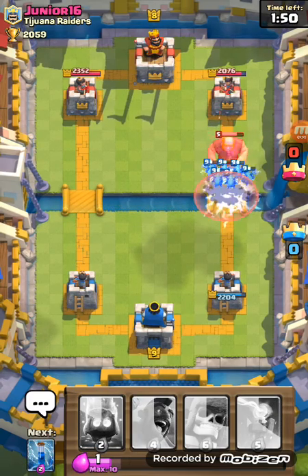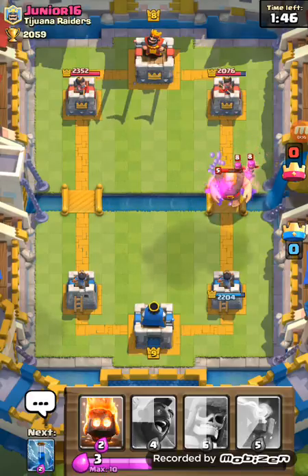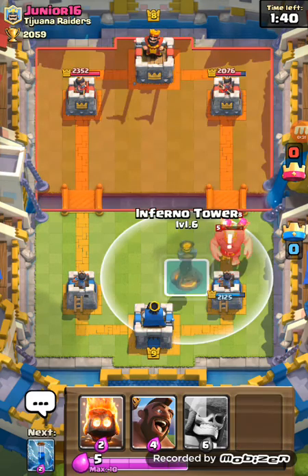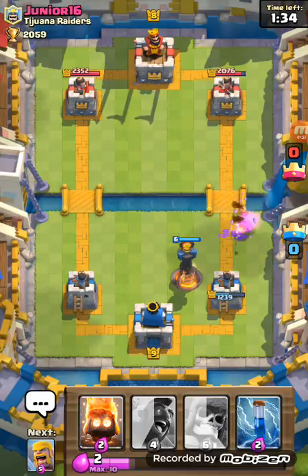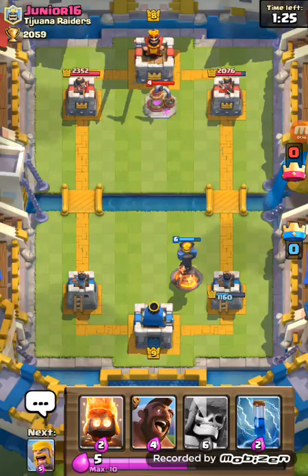Alright, got Big Bubba coming at me, and a Zap Spell — that's always fun. I need to take that out. Inferno Tower. Shouldn't have played that because that was already going down. Should have just played my Giant Skeleton, but I messed up. Whatever. Let's see what I can do here.